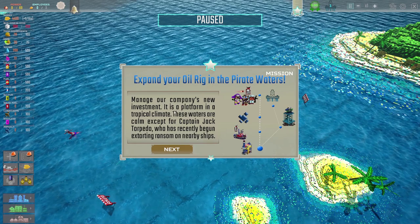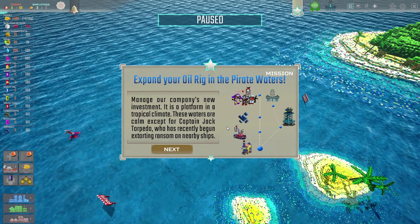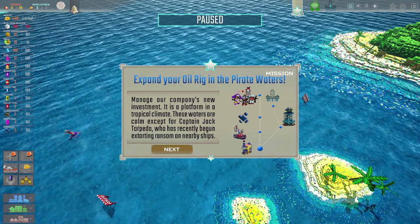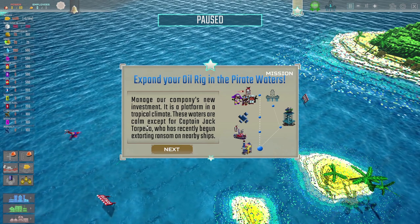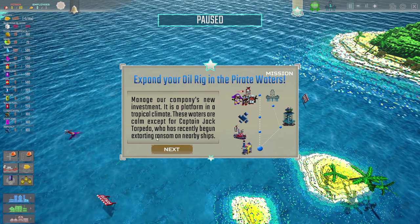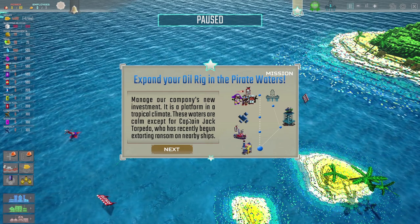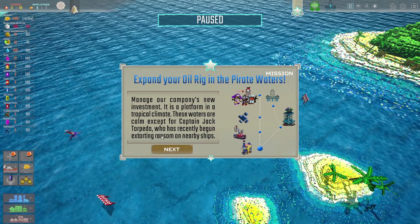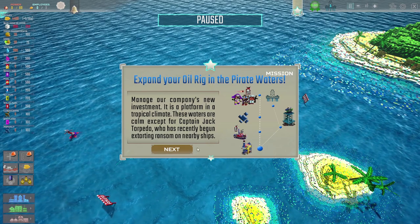Here we go - we've got our mission brief. It says: manage our company's new investment. It is a platform in a tropical climate. These waters are calm, except for Captain Jack Torpedo - excellent pirate name - who has recently begun extorting ransom on nearby ships. So we've come to a really nice place, unfortunately with a slightly mean pirate who's going around trying to rob everybody.